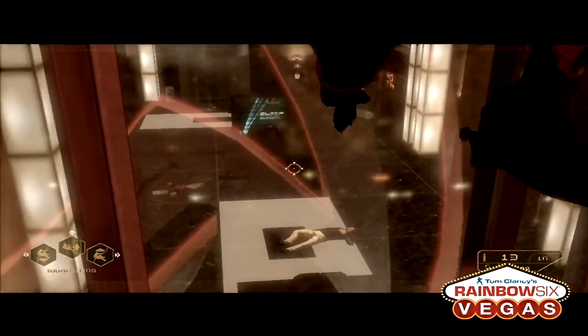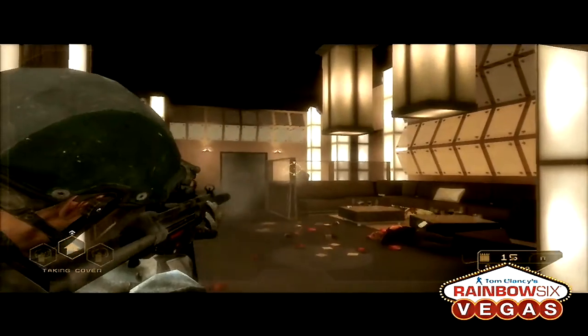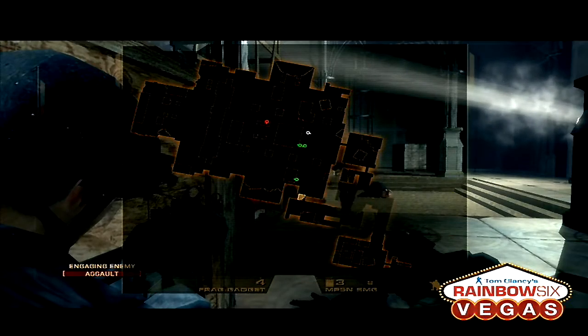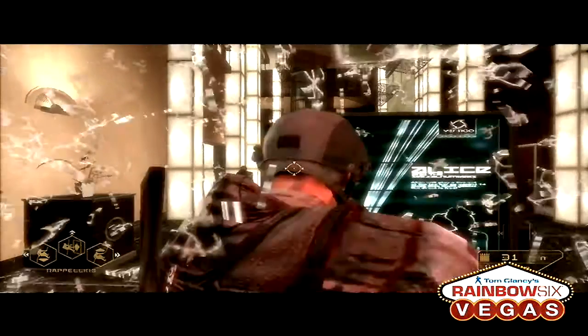On Rainbow Six Vegas, we're building the game with that in mind. We're giving the player tools to observe the room better — like snake camming under a door, or taking cover and going into third person to better see a room without being exposed. We also give you what we call a tactical map, which is a great way to see your surroundings and all the different types of room entries you can do — through doors, windows, or skylights.